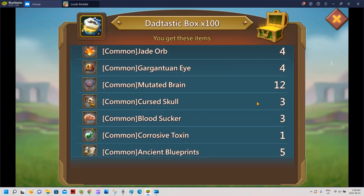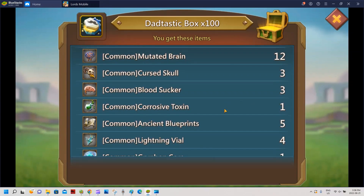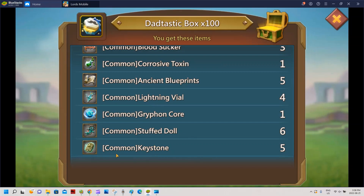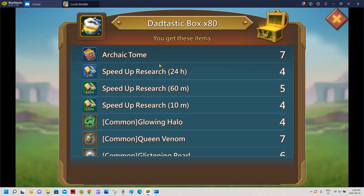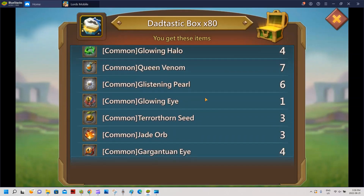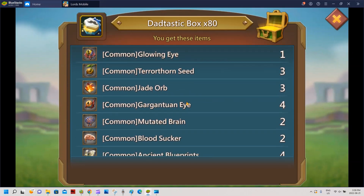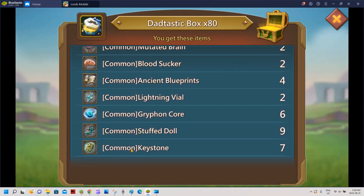Curse skull - not very useful on this account. Bloodsucker - I would have loved more for infantry. Toxins - yes, I only have one. Blueprints always good for my armor. A couple dolls, couple keystones, and griffin core. I'm closing in - I want those boots to gold, I'm not gonna put them to mythic but I want them at gold. Let's see the other 80: couple tomes, couple alos, a lot of denim and pearl - nice drop.